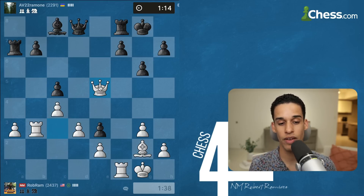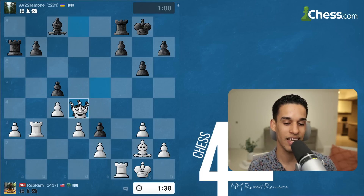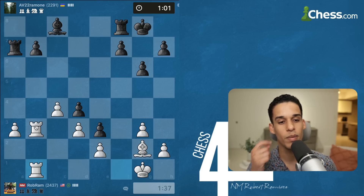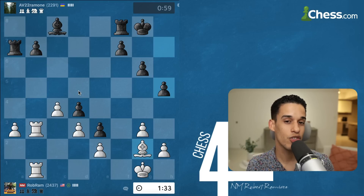Queen e5 — hitting c5 and e3 — a simple fork. It works, and they have no choice but queen d4. I trade; I keep drilling on that weak pawn on b7. Should we take on b7 or not? Of course not — my bishop is really powerful, I'm not going to trade it even at the expense of a pawn. If I take on b7, ultimately they could just take my pawn on a3, so instead we keep putting pressure.